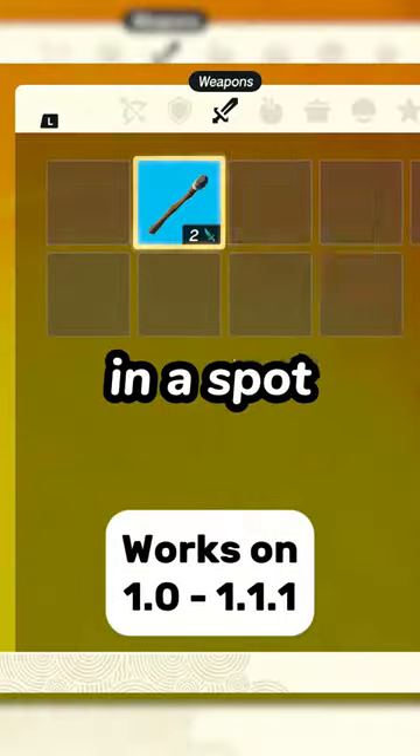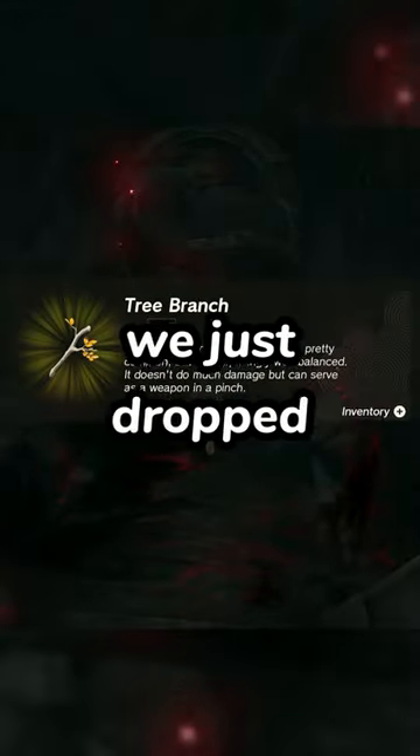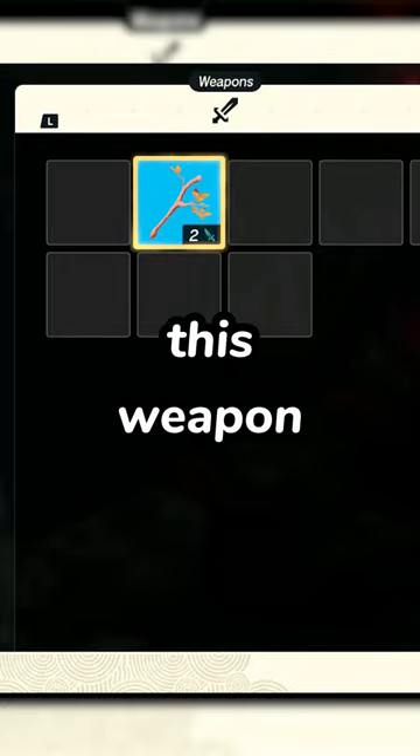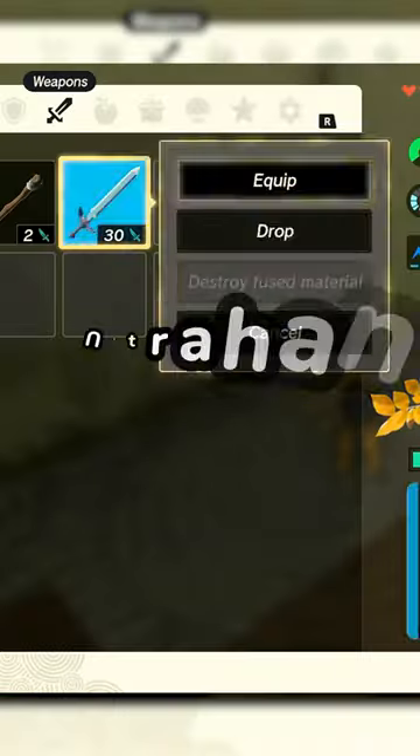After dropping some weapons in a spot in the Ultra Hand Shrine, load a save in the prologue and one of the weapons we just dropped will spawn. Now by dropping this weapon and the Master Sword, we can then reload and have it spawn inside the Ultra Hand Shrine.